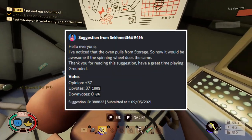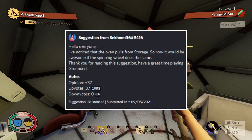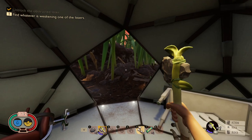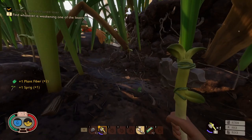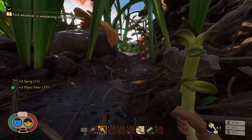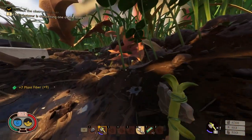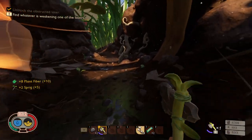The second suggestion comes from Segment36, currently with 37 upvotes. It says: the oven pulls from storage, so it would be awesome if the spinning wheel does the same. If you use the oven or workbench, you can use items from nearby baskets or chests without putting them in your inventory — a huge quality of life update. This should also apply to the spinning wheel and jerky rack, and any future crafting stations added to the game.